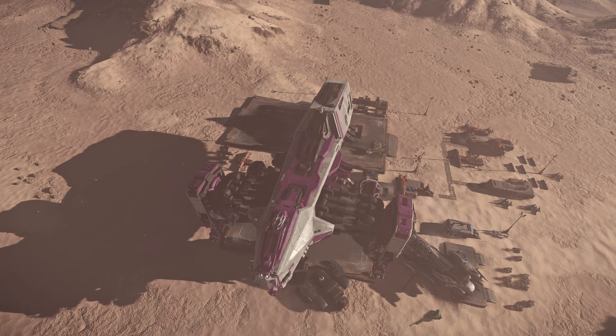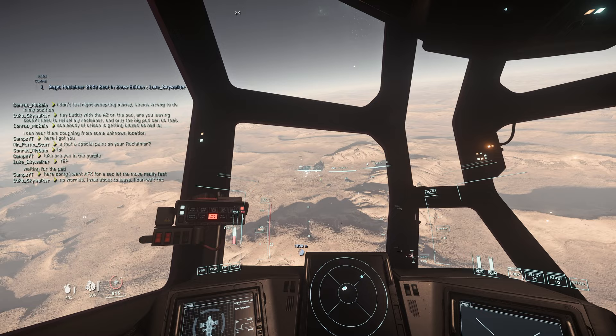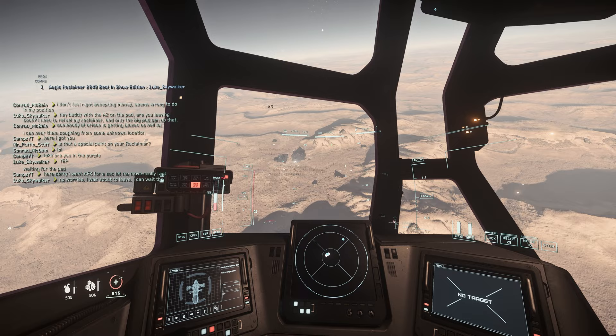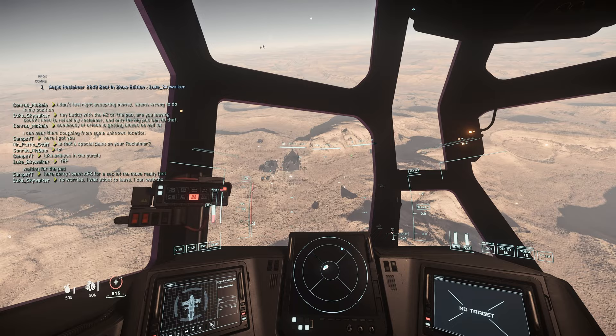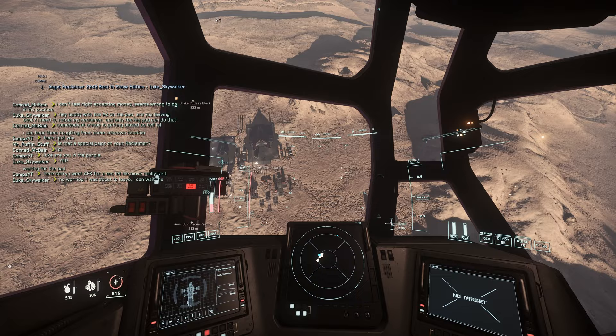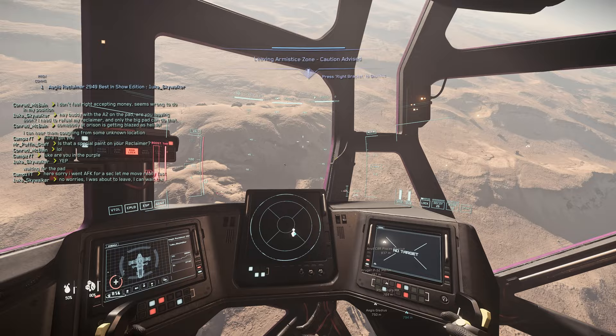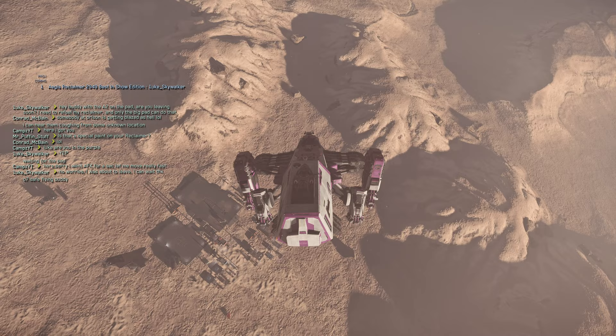He's moving the A2 right now. Sometimes the pad will get crowded and you might have to wait. Sometimes people abandon their ship here, and that is a problem. It's only two pads — sometimes only one pad per location in a server — so if you abandon your ship, other ships cannot rearm or refuel on the pad. Alright, he's moving away, so let's try. Going to get awful close.